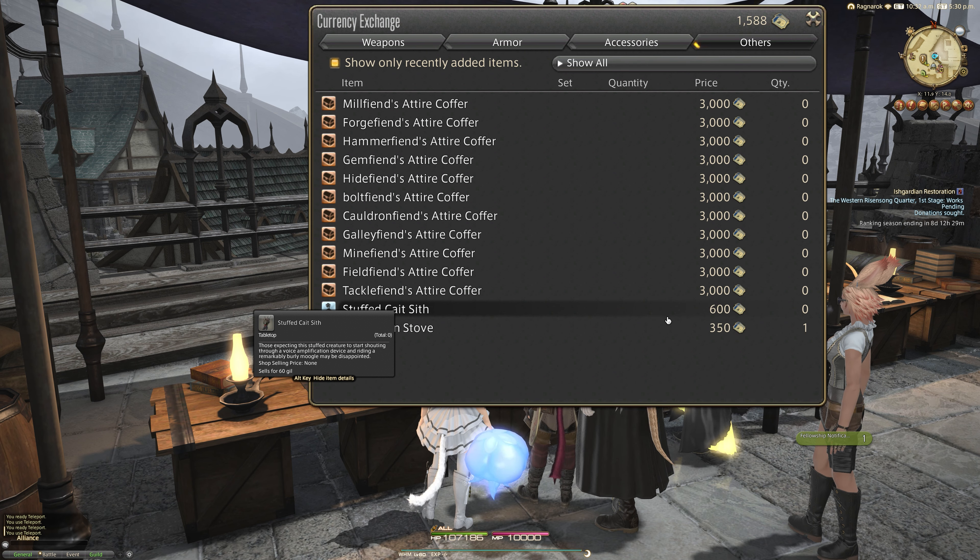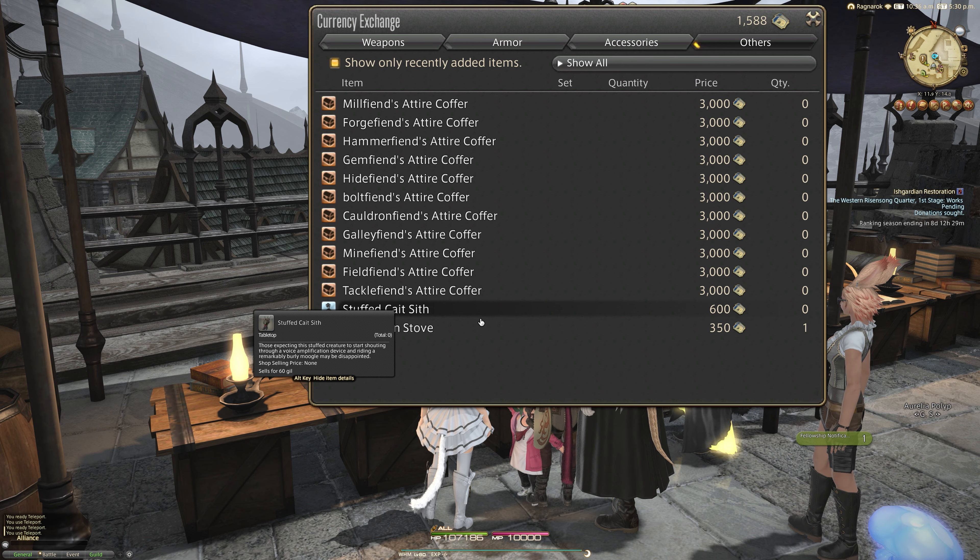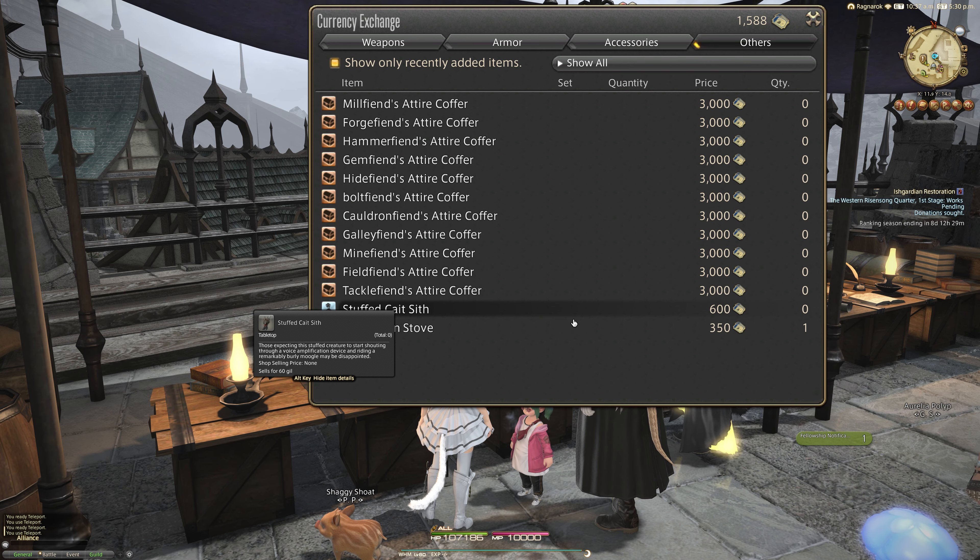Hello, Mjony here and welcome back to another video for Final Fantasy XIV. Today we're looking at the first of two new items that you can get from the Sky Builder scripts for your house. If you come over to the Firmament of Ishgard, for 600 Sky Builder scripts from the gear/furnishings tab,